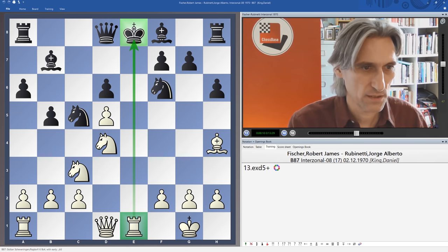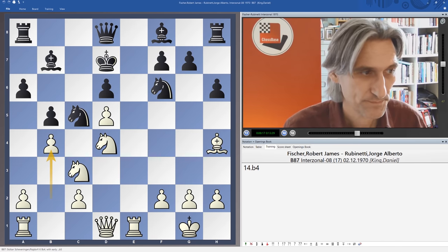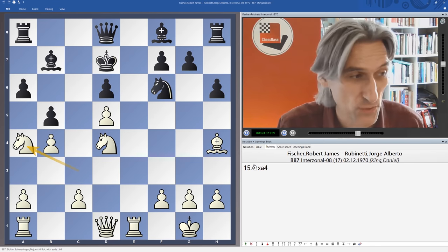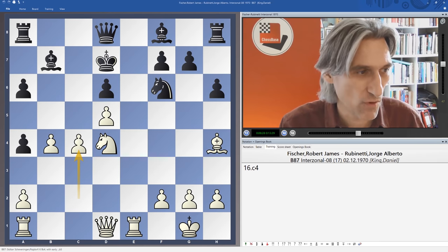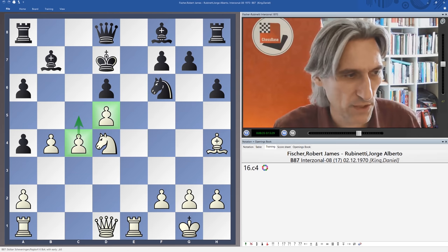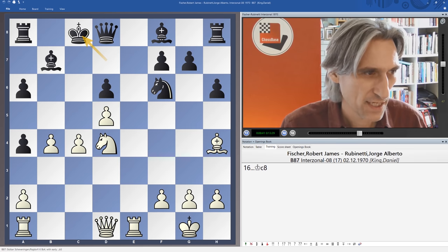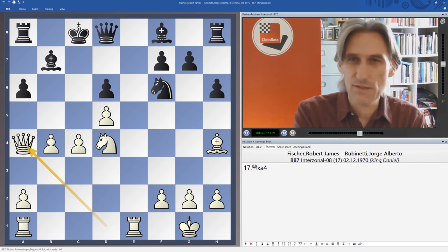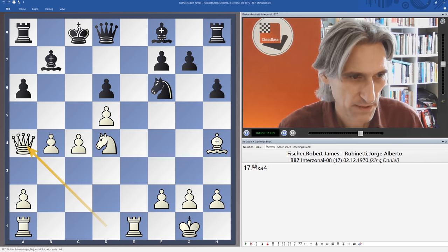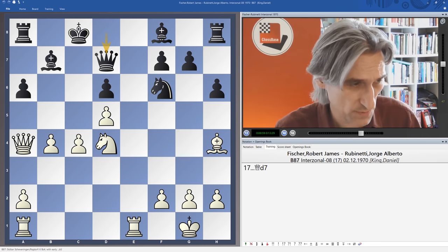This is just a forced sequence for white. We can exchange and then play c4 — a nice, solid move that protects that pawn, potentially starts a pawnstorm, and opens up the diagonal for the queen. White already has two pawns for the piece, and I think we can say this is just a winning position. Black's pieces are dreadful — completely cut in half. Queen c2 is probably the better move here, looking to push straight away.